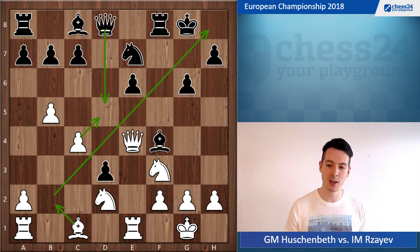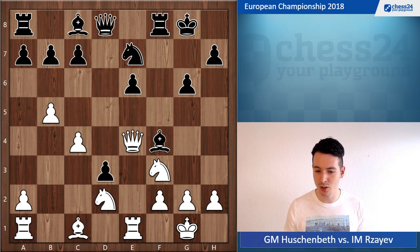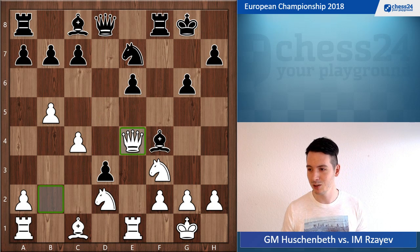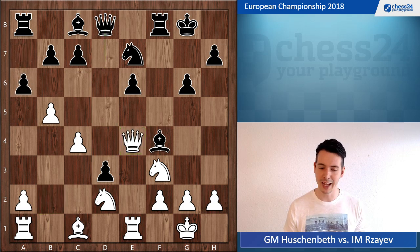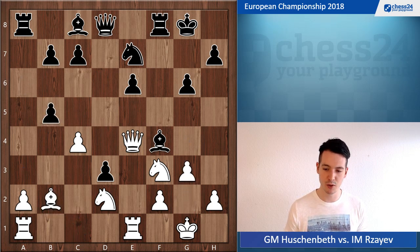Most importantly, I'm opening up this diagonal. With g6 on the board, the dark squares around the king are more accessible for my pieces. A battery of my queen and my bishop on this long diagonal would be devastating for black — this is what I was trying to accomplish. My opponent thought for a long time and went queen to d6. I was expecting a move like a6, but then I can still go bishop b2, and after a takes b5, I have this cute little move g3, pushing away the bishop from protecting the e5 square.